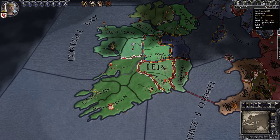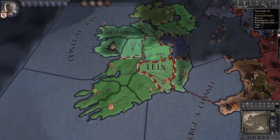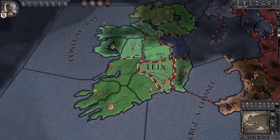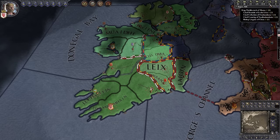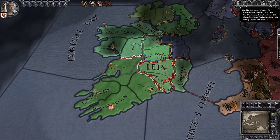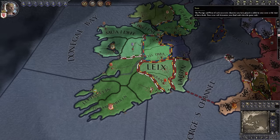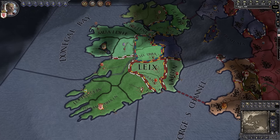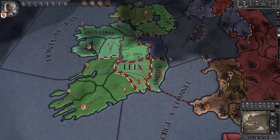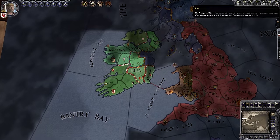We also have a Vassal Limit — how many people can directly bend the knee to us. This limit doesn't come up as often as the domain limit. There's also a Realm Size, which is generally how big and impressive we are — it doesn't directly do anything. And we have a Score: every time we die, the prestige and piety we've accumulated gets added to a score for our dynasty. It doesn't do anything on its own, but it feels cool, and therefore that's awesome.